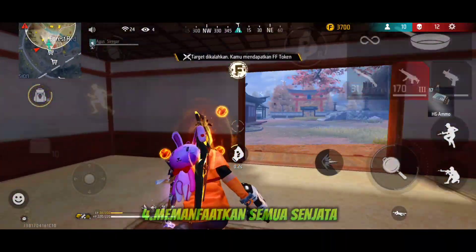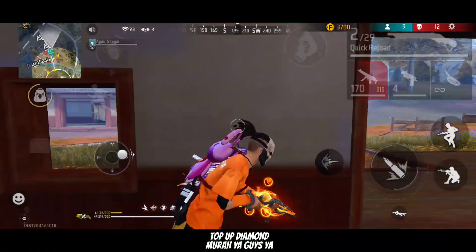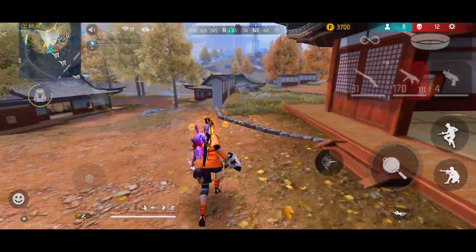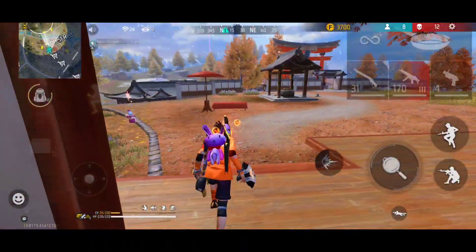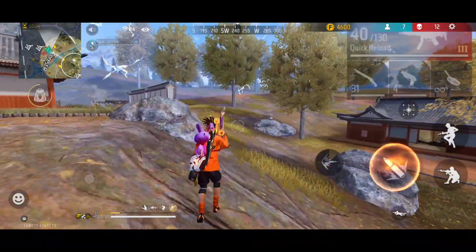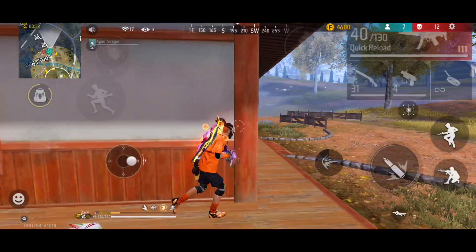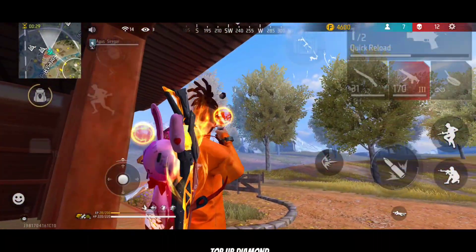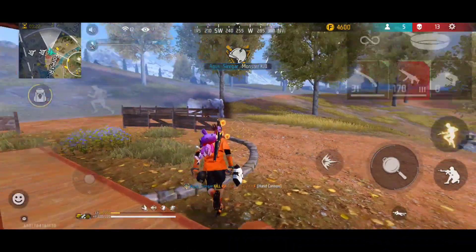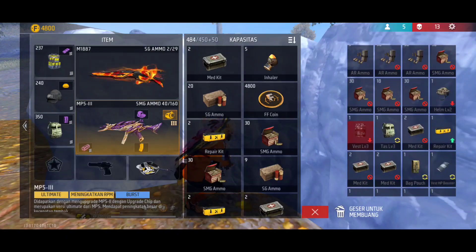Cara selanjutnya yaitu memanfaatkan semua senjata. Di sini mungkin kita sering mengabaikan hand cannon atau mini uzi atau pistol double atau yang lain-lain. Sebenarnya kalau kalian bisa memanfaatkan senjata itu dengan baik, itu bisa membantu sesuai jarak dan ketika peluru kita habis kita bisa menggunakan senjata ketiga. Di sini saya kenokin satu dengan hand cannon tanpa maju. Jadi memanfaatkan semua senjata itu sangat penting agar gampang ratain musuh.